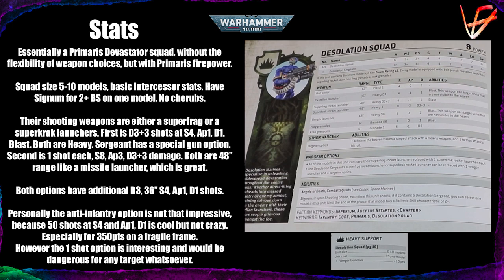We have a squad size of 5–10 models, a typical Intercessor/Hellblaster style, which I really like. The reason we have those 3–6 man squads is because GW are trying to limit the efficiency — limiting the amount of firepower you're going to get from a single squad. Having a full 10-man squad of anything Primaris is always a breath of fresh air, because any abilities or stratagems you use on them will give you a better return on your investment.